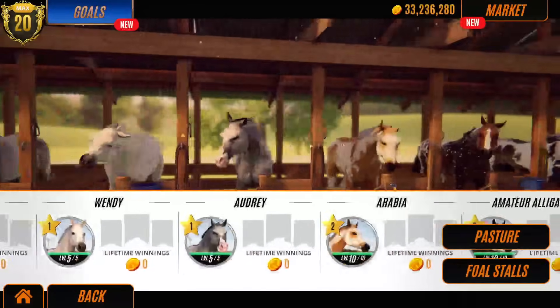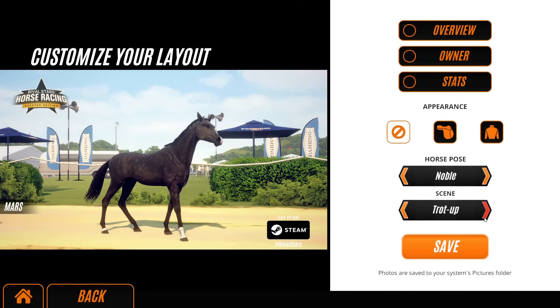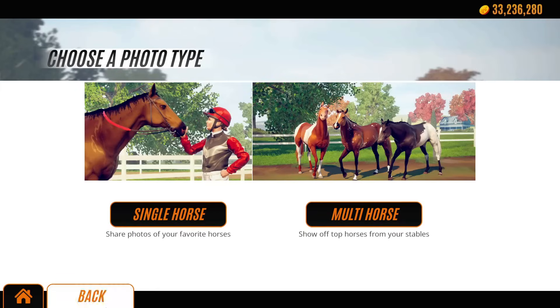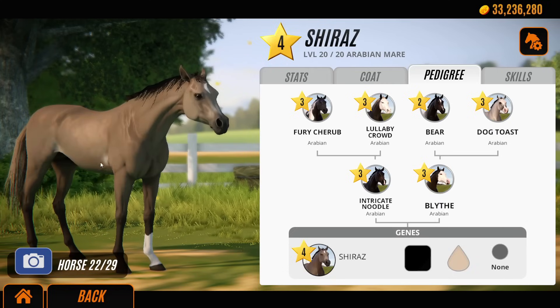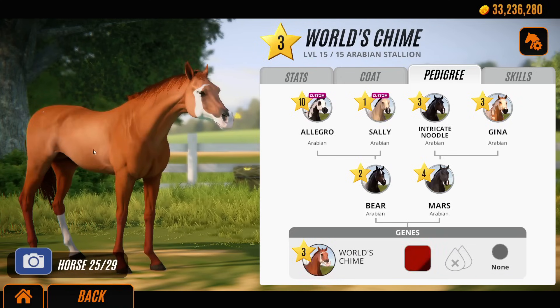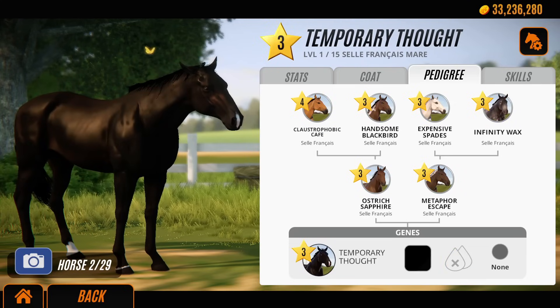So guys, we managed to breed two black horses, and one of them being actually pure because there were no dilutes involved — it's a beautiful dapple black horse. So that didn't go very well, but at least we bred one — that's all we can ask for. Thank you guys so much for watching. If there are any breeding challenges you can set me this week, please let me know in the comments below — don't make it too hard for me. Do — make it really tricky, go on guys! Thank you so much for watching, have a wholesome rest of your day, and I'll see you in the next one. Bye!